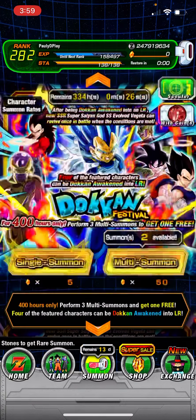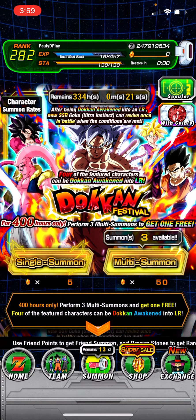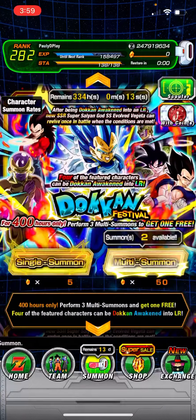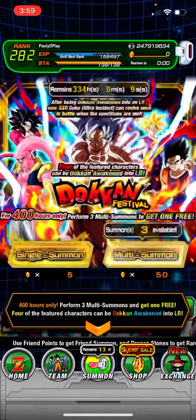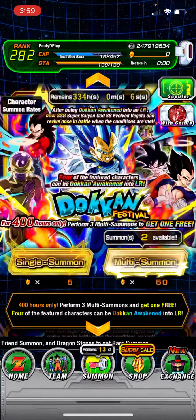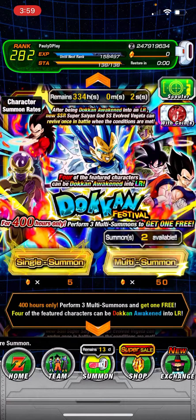If there's anything you guys need help with in the future, just comment down below. Also let me know in the comments what you guys pulled in your summons on the Goku and Vegeta banners — did you pull the Goku and Vegeta or a lot of other LRs? Just let me know and I'll see you guys in the next video.